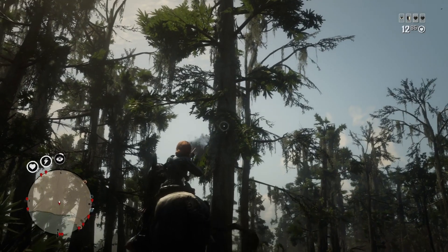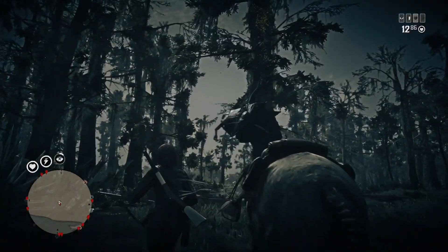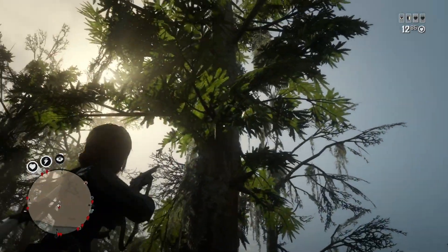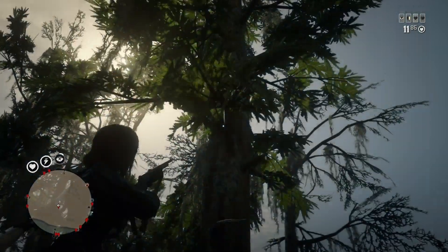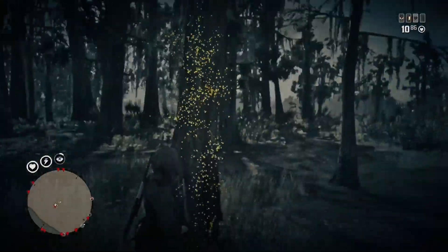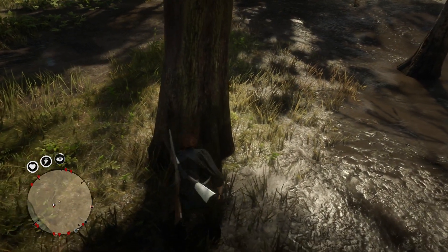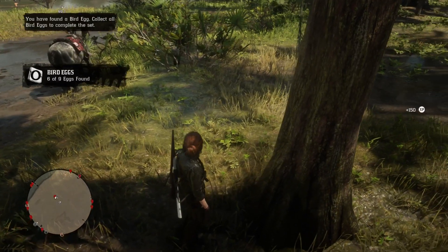To get eggs, use a varmint rifle or a bow and arrow. It took a few attempts to get it out of the tree, but we got it — this is 150 XP every time you pick it up, which is quite good.